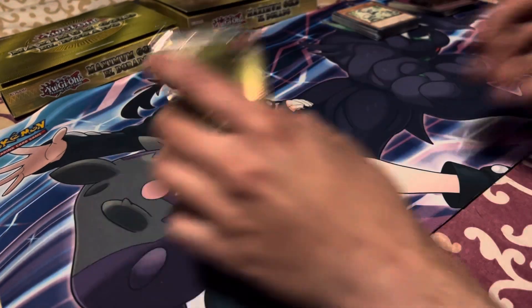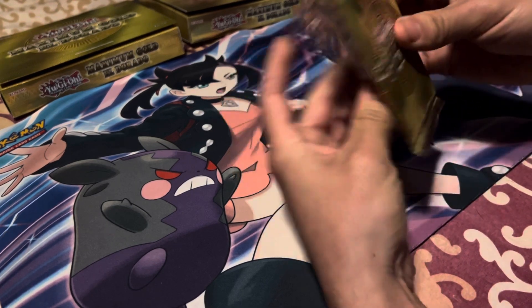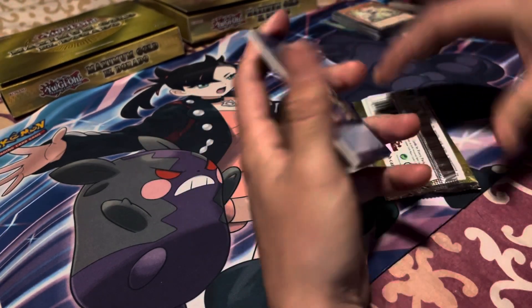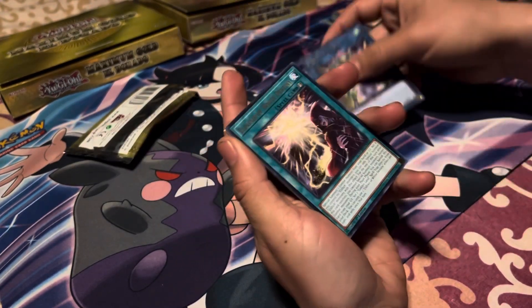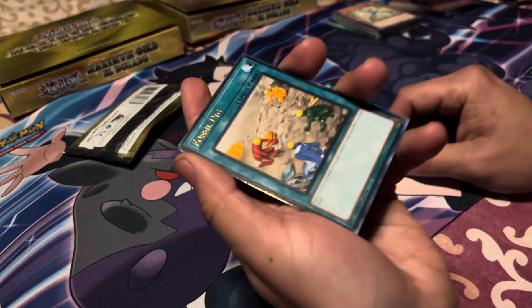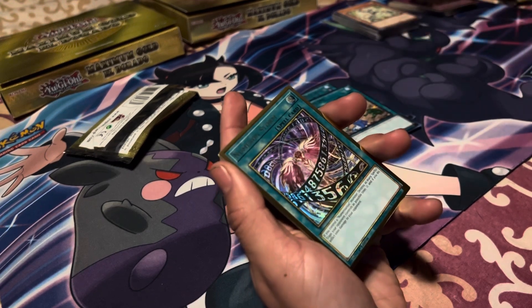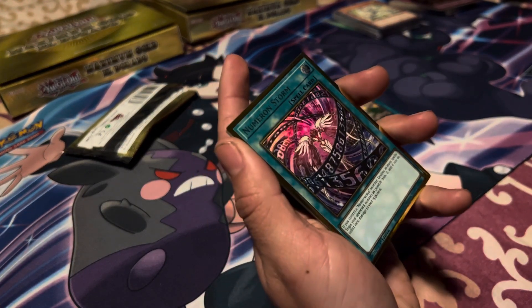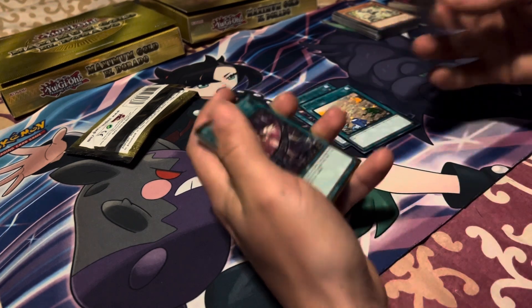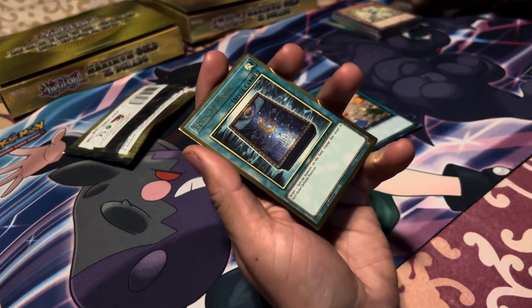Last pack — can I get some last pack magic? Seems like I'll for sure pull two gold rares; the question is which ones. Hopefully another nostalgia card would be great. Xcode Talker, Eldelixir the White Destiny, Fossil Dig — there's a line across that one too. Numeron Storm — gold rare! Get a sleeve. I like this one — we got a classic Book of Moon gold rare!